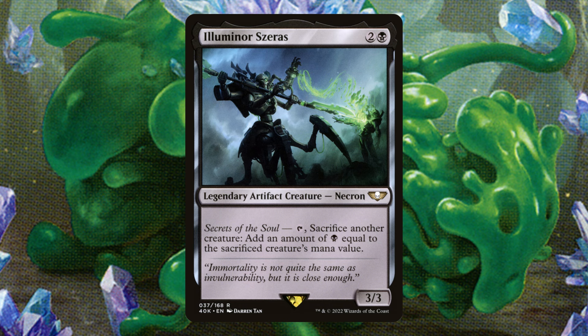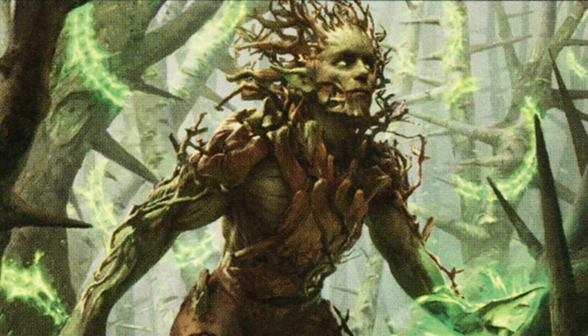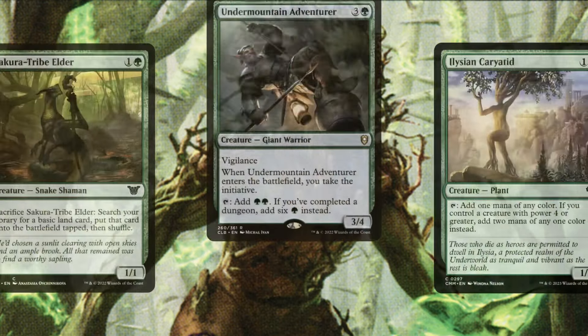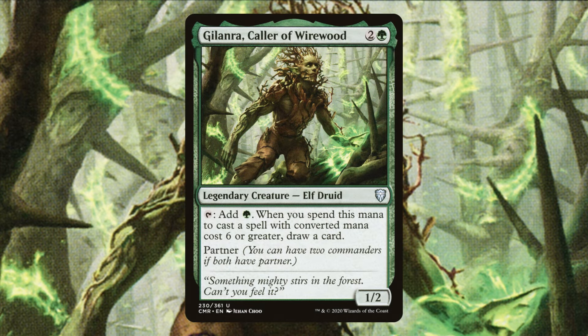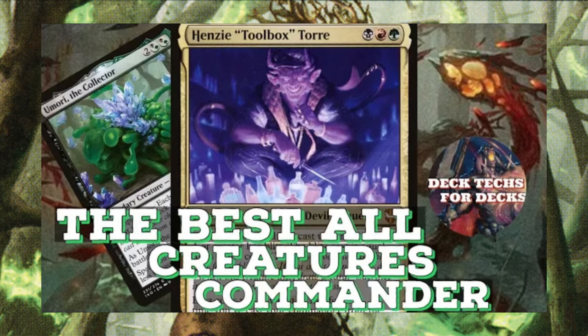Somberwalled Sage is an incredible ramp spell — casting it turn three puts us up to six mana for our creatures. Spore Frog protects us from crackbacks. Illuminar Saras is a perfect way to get additional value off the creatures we blitz out since we have a lot of high-CMC fodder to sacrifice. Reclamation Sage and Caustic Caterpillar are solid removal pieces. For ramp, we have Llanowar Elves, Elves of Deep Shadow, Gyre Sage — which taps for a ton of mana late game — Secura Tribuilder, Under Mountain Adventurer (easy to keep the initiative with our creature density), Illusion Character tapping for two mana nine times out of ten, and Gilanra to draw an additional card whenever we cast a high-CMC creature.